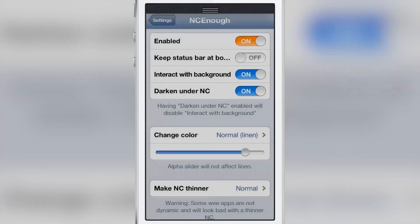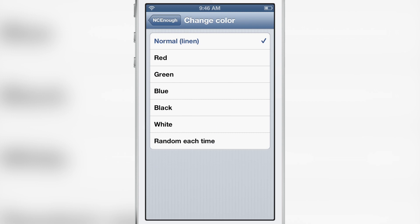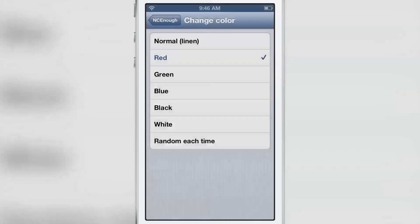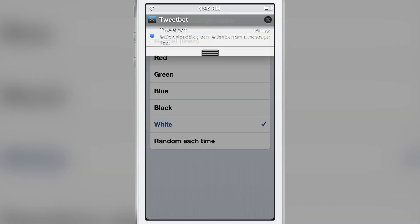There are other options contained here as well, like the ability to change the color from the normal linen color. You can have a red color, green color, blue color, black color, white color, or choose to have it random each time if you want.